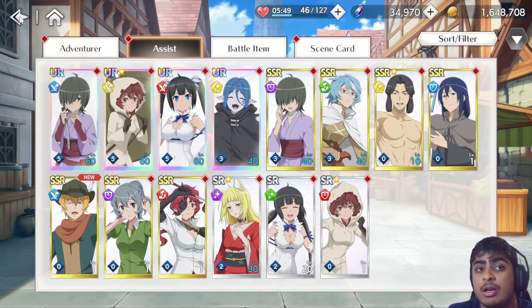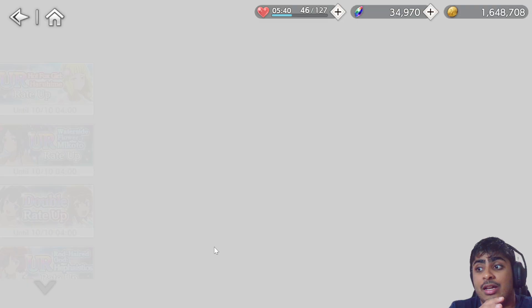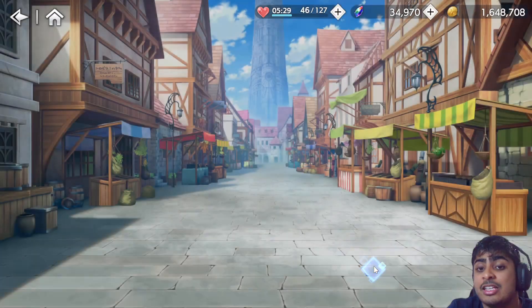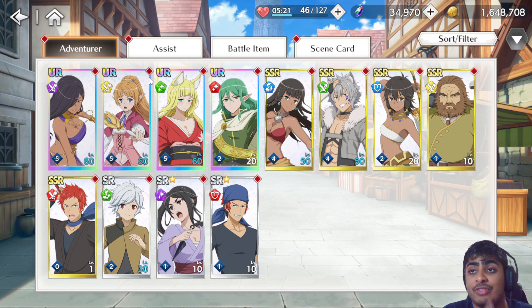The only replacement assist we've arguably seen so far is Summer Makoto, who can take the role of Chigusa or Hephaestus and has a different additional effect on her assist skill — increasing damage received by the enemy. Meanwhile Summer Lily is probably the best speed unit in the game right now, featuring a completely new field effect mechanic in her kit, making her a fantastic limit break candidate.